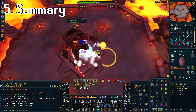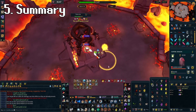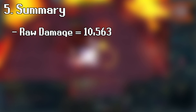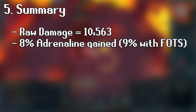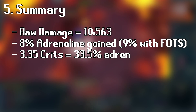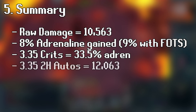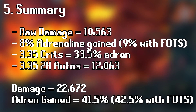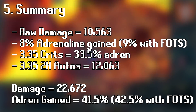So let's summarize just how much damage and adrenaline you gain when Magma Tempest is used when all of Sunshine, Tsunami, and the Staff of Armadyl spec is active. Magma Tempest deals a base average damage of 10,563 and gives 8% adrenaline as its basic ability, or up to 9% with Fury of the Small. It leads to an average of 3.35 critical hits, generating 33.5% extra adrenaline and 3.35 two-handed autos. Those 3.35 autos deal 12,063 damage on average, leading to a total damage of 22,627. So yeah, Magma Tempest does about 22,672 damage and gives you 42.5% adrenaline on average. Did I mention it's a basic ability?